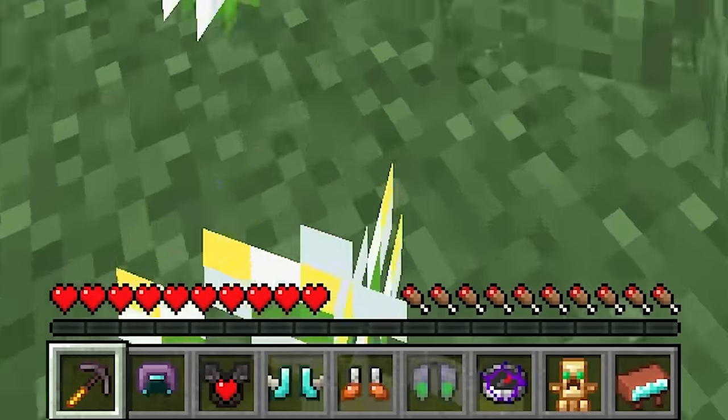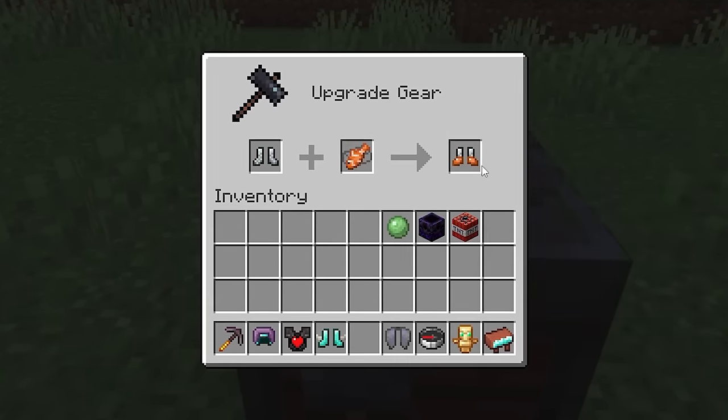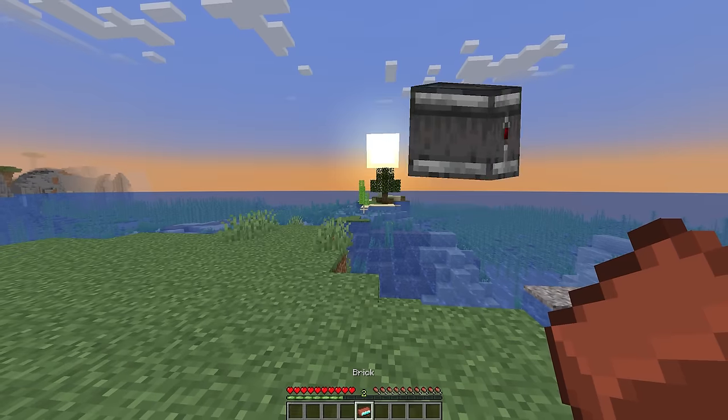These are the Minecraft items you've never seen before. Today, we've got a mod that lets you combine different items in the smithing table, and we looked at everything from the useful to just plain weird.